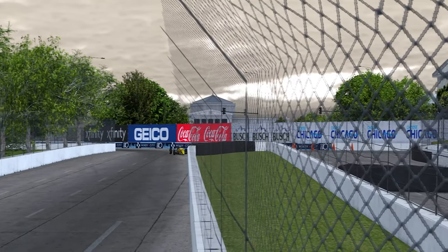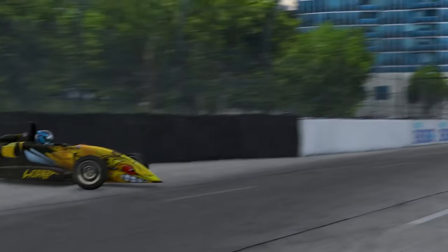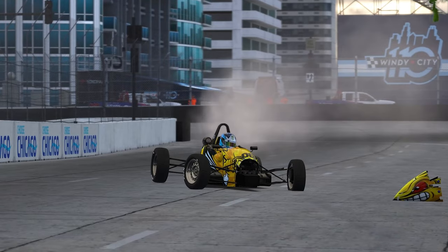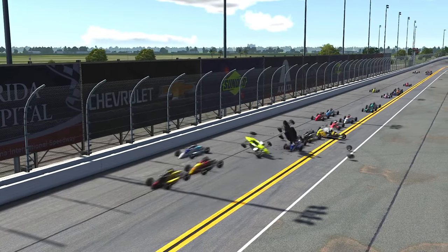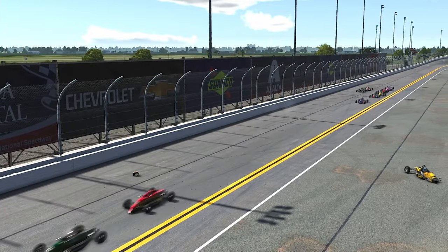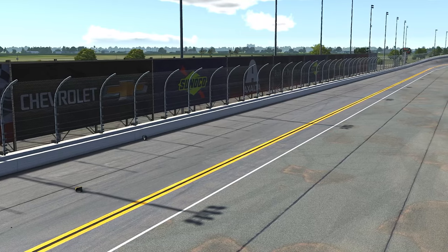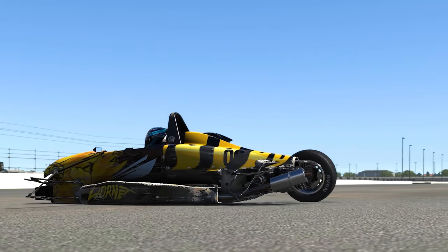Knocking off a nose cone will significantly impact your straight line speed, so dance around the circuit respectfully or face the consequences. That said, I do find like many other recent damage model implementations, the tyres are surprisingly tricky to rip off. You can bend the suspension, ruin your alignment and do many other things, but ripping the wheel off entirely will take a severe impact compared to what you might expect in the real world.